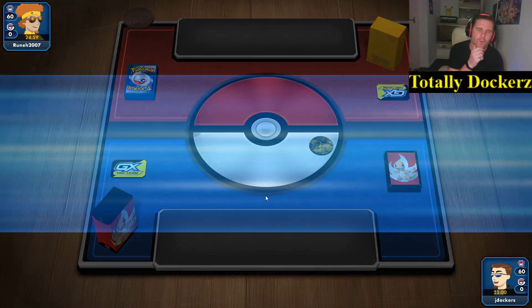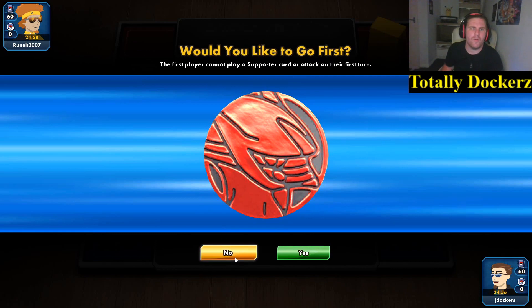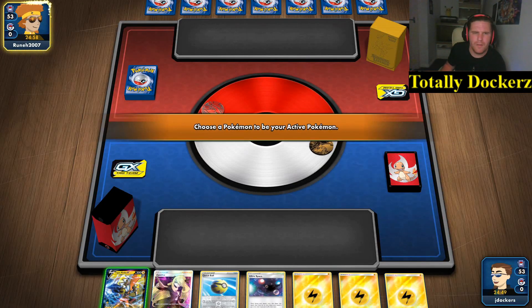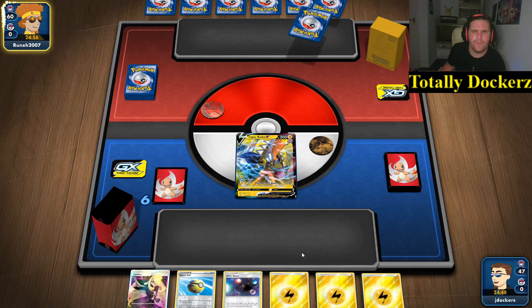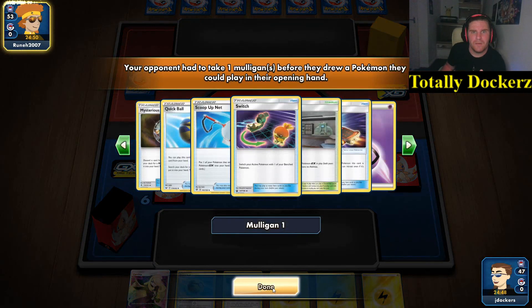Okay guys, game three — we're going against Rooney2007. They can go first. Free retreater up front — nicely. We're going second, which is what we want to be doing. It'd be nice to do the Boltund thing properly this time. If I start seeing special energy, I'm going to one place and one place only — my wall. That GX move is especially nasty when they play their hand down.